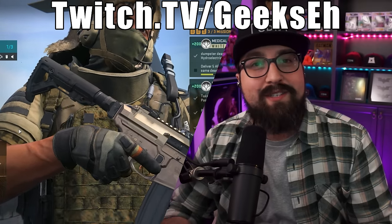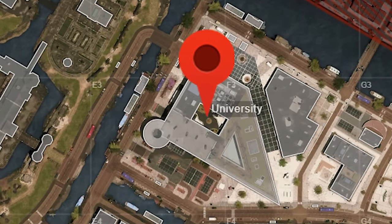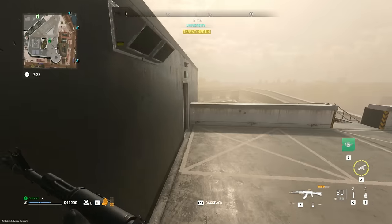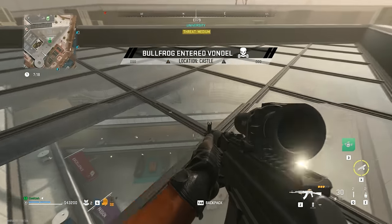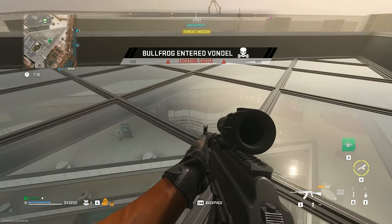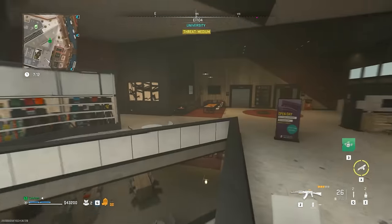Location number one is the university at E3. Thankfully it's unlocked — you don't need a key for it — and you get a juicy TAC-56. Get yourself to the roof of the university and you'll see this window area right here. Break the glass and get into the university itself. You could go through the front door but this is way cooler — like Batman.